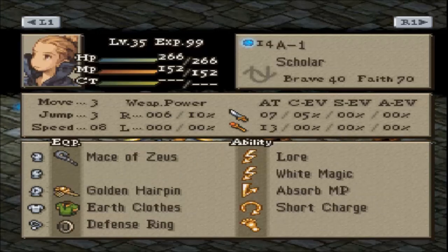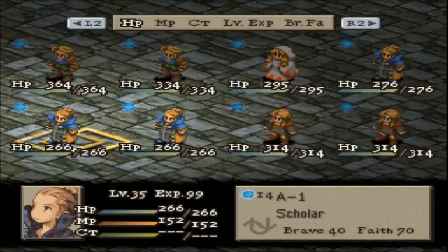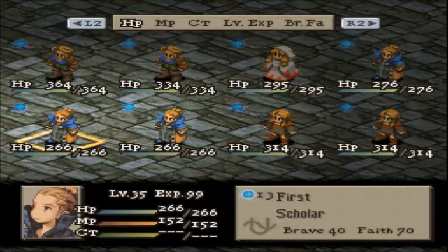Absorb MP so the Scholar can keep hitting Lore. The Geomancers can also contribute with Lore, but they're mainly for using Geomancy. Magic Attack Up is definitely going to support the elemental damage. Though it may not hit for a lot — maybe a little north of 100 — 100 Gems may actually boost it a bit further. Both Geomancers have Projectile Guard, which means Rex's Scholar is going to have a very hard time taking down both Geomancers.